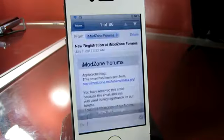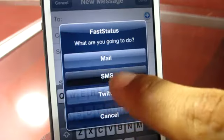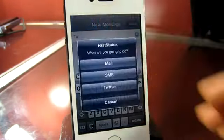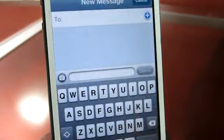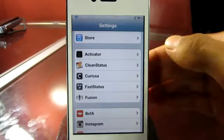Heading over to Mail, you can see it quickly composes an email for me. Trying SMS, it's exactly the same thing — just allows me to send a quick message. Last but not least, trying Twitter — it didn't actually compose a tweet but just took me to the Twitter app, which is the only flaw with this tweak.